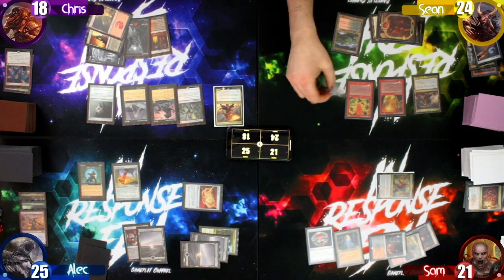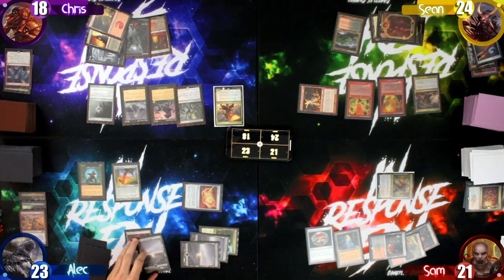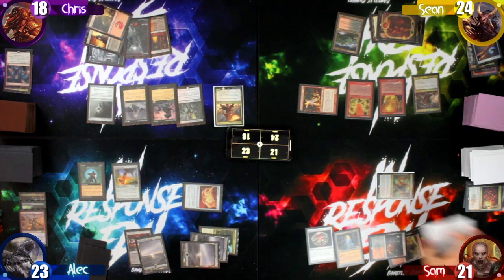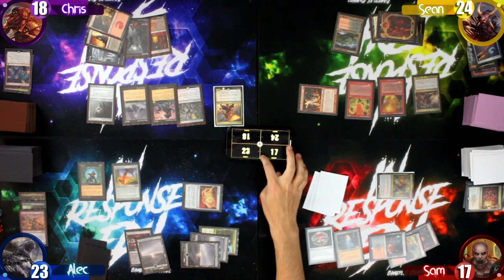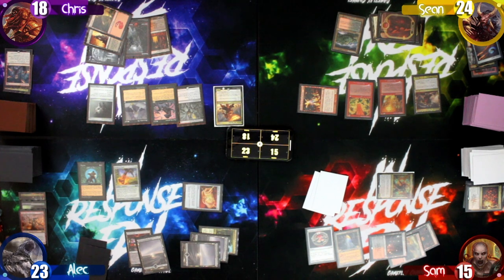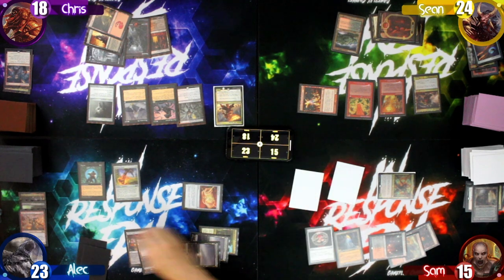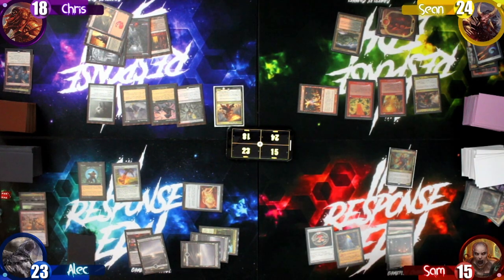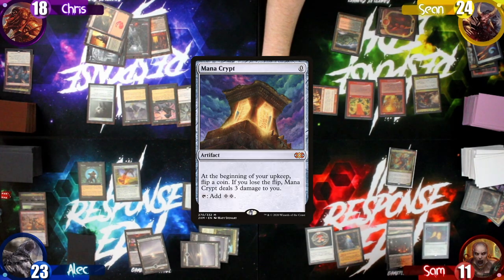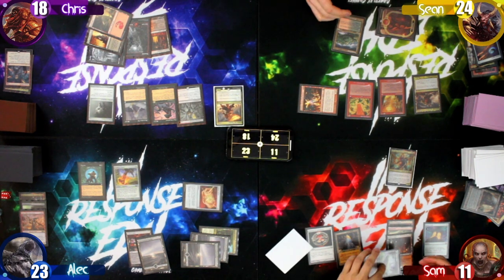Sean moves to combat and swings his Eidolon at Alec, then steps away from the table while the guys help track his triggers — losing two from the Vortex, two from Dark Suspicions, and two from Megrim as he discards from Bottomless Pit. He then comes back to the table and starts his turn.